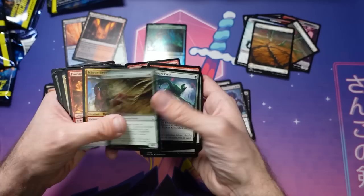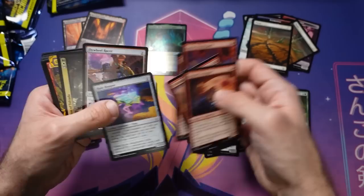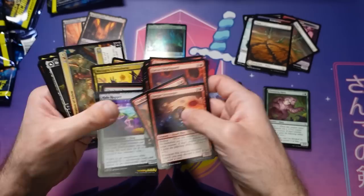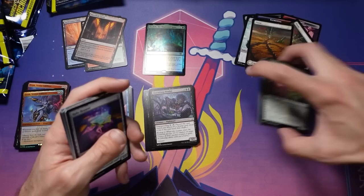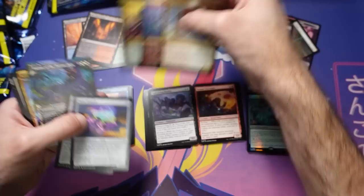That Vorinclex is really exciting. One thing I try to do is not get too honed in on my rares — seeing an exciting rare is great, and quite often it is correct to play your exciting rares. But it's important to keep in mind that you should not get too distracted by your rares, because the core of your deck is always going to be your commons and uncommons. You're going to draw a lot more commons and uncommons than anything else.